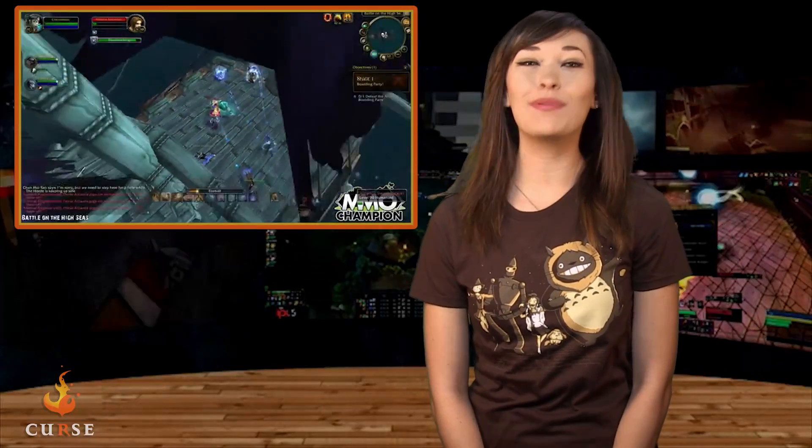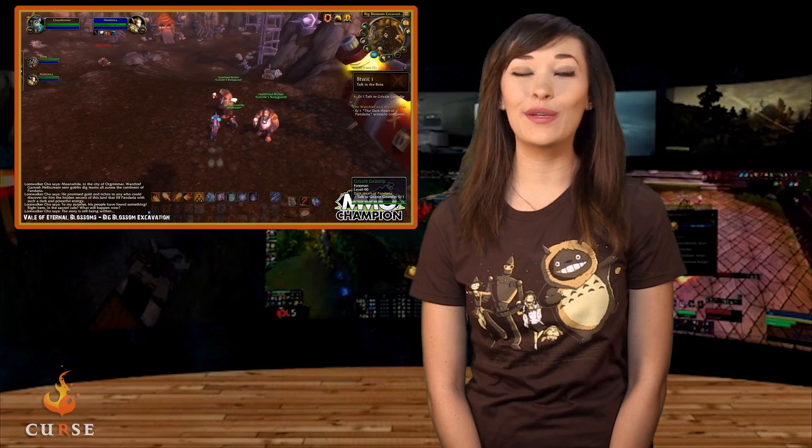First up is General Patch Notes. They've added a new battleground, Deep Wind Gorge, which is a 15-player battleground for level 90s, as well as a new arena map, Tiger's Peak. Four new scenarios are added: Battle on the High Seas, Blood in the Snow, Dark Heart of Pandaria, and The Secrets of Ragefire.